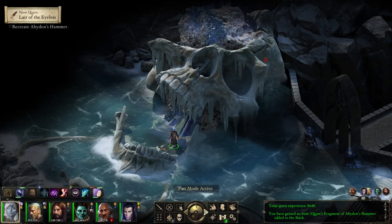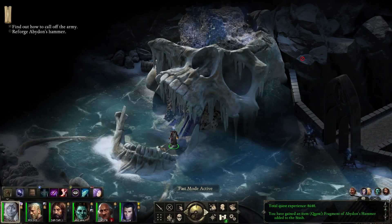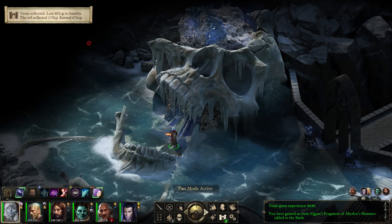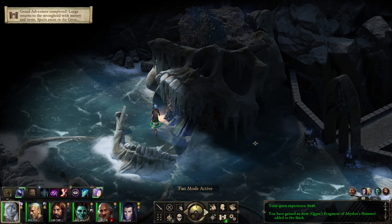New quest: Lair of the Islis — recreate Abaddon's Hammer. To bring this Edmund's Hammer I retrieved from the abbey, I have enough metal to make a kit-sized version of the original. The White Forge will enable me to shape the fragment into a likeness of the original. This episode is half an hour and I'm going to try to splice it with the other one I had before.